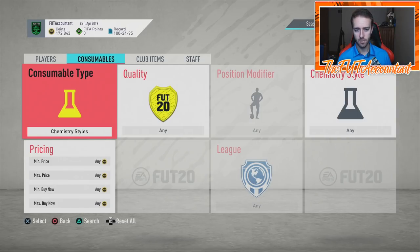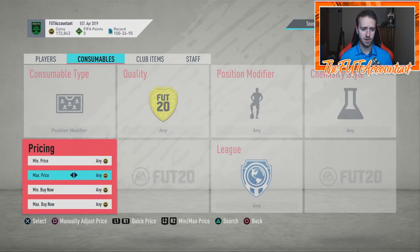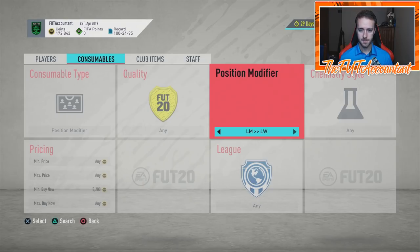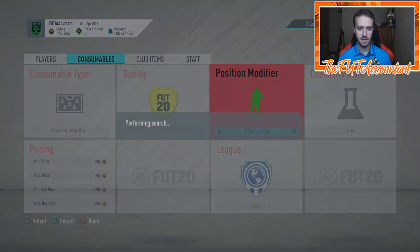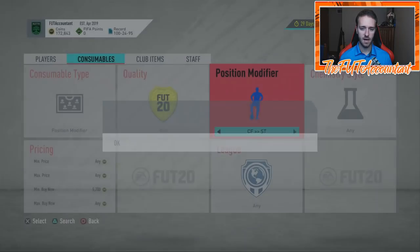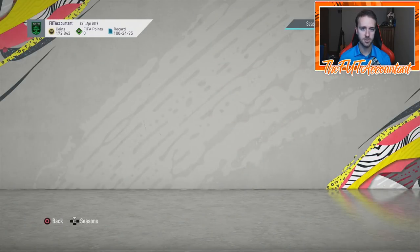With that, I want to check one other thing — position modifiers. Are there any that got price range updates above 5,000 coins? Checking the expensive ones like Center Mid to CAM, CAM to CM, CDM — I'm going through all these really fast to check. None of the position modifiers got upgraded as well. It was just the Shadow and Hunter chemistry styles that got updated.